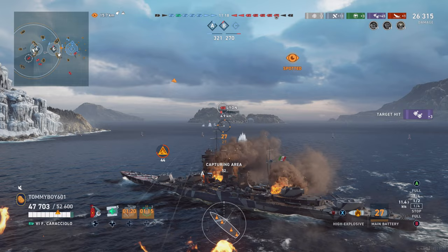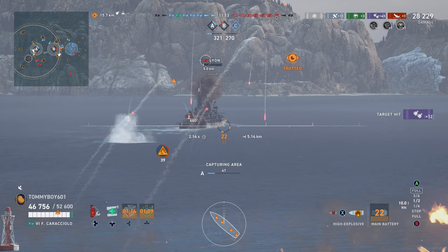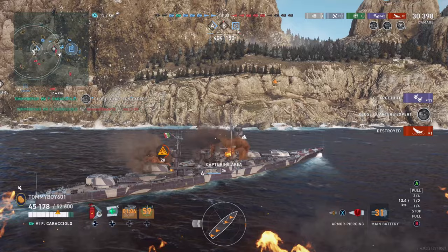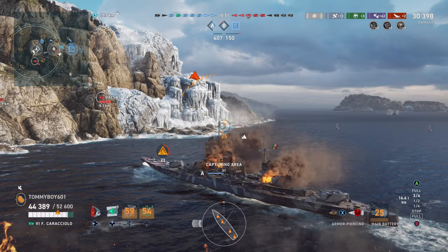We put another salvo out. We're not seeing the results we want from AP so we switch over to HE. We're starting to get at the limits of our secondary range, but we can see we're still doing good chunks of damage to this Lion. If we can get one or two more hits he's going to go down — and down he goes. That's the second ship we've taken care of with our secondaries.